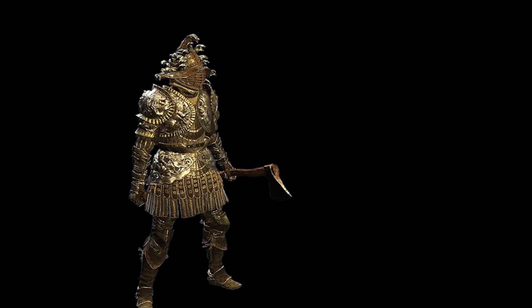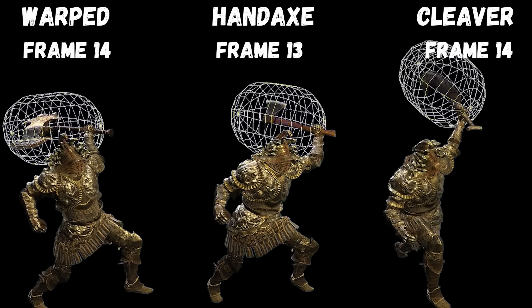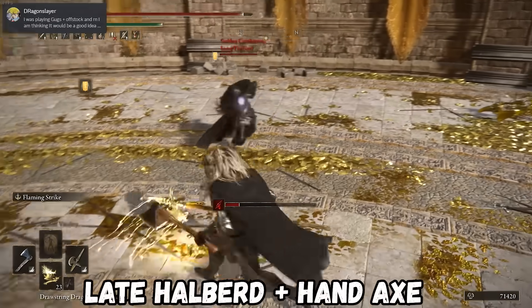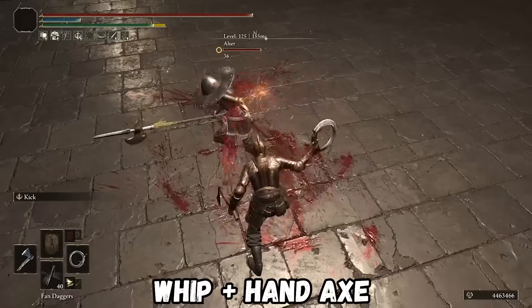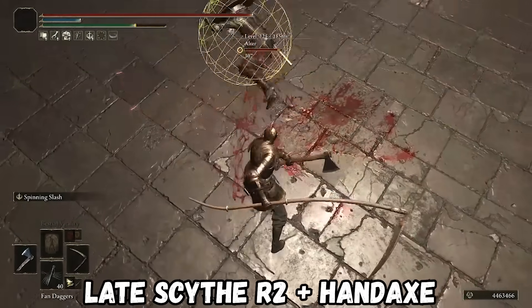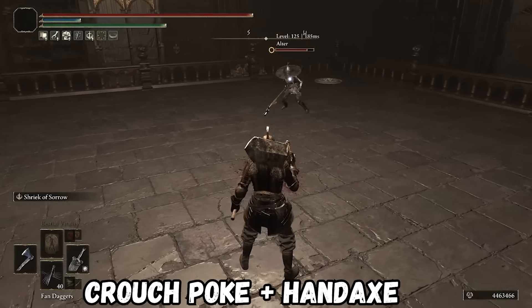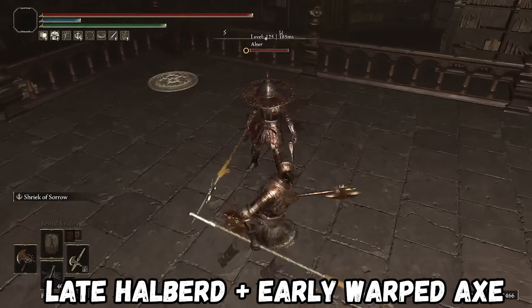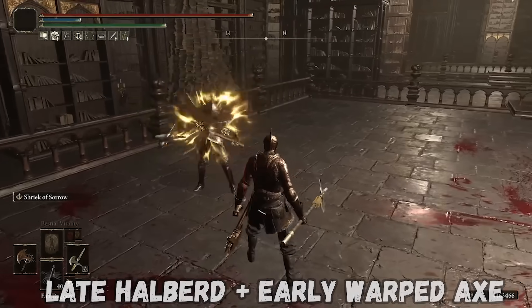One frame. The Hand Axe moveset comes out at 13 frames, landing by the 14th frame if you're locked onto the opponent. This one singular frame may not sound like much, but it makes all the difference in the world. With the speed that the Hand Axe provides, you can reliably land True Combos off of a number of standing R1s, including those from Halberds, Scythes, and Whips, and the Crouch R1 of a Colossal Sword. This does not apply to the movesets of other Axe types, which often need to be free-aimed to a highly specific angle and within a certain range in order to confirm a True Combo.